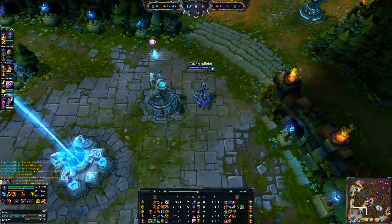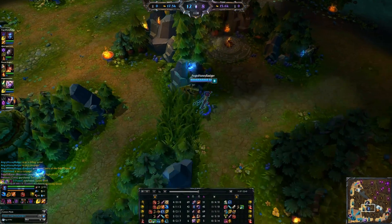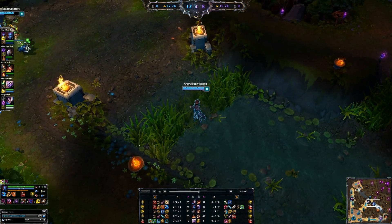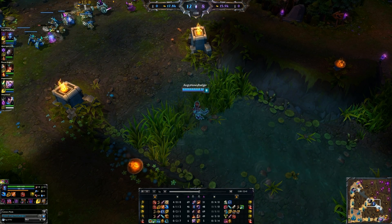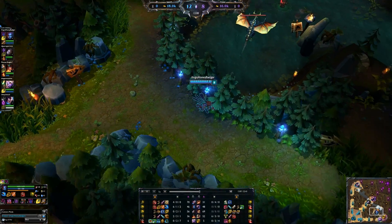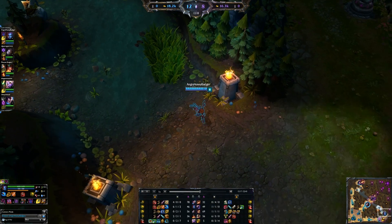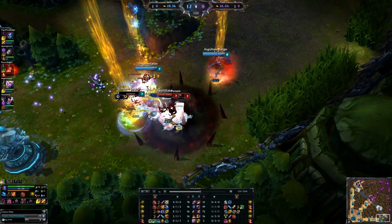Early on in the game, we've finished off the Elder Lizard — you really want to pick that up. It's your good item for damage early on. Now, what happens with Eve is she transitions in a way a lot of people don't realize: they build her damage and keep going damage, but she actually translates later on into a really good tank that still does damage. It's a weird concept some people maybe aren't used to.